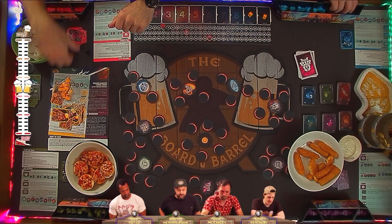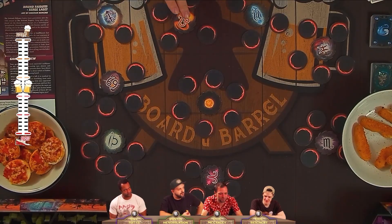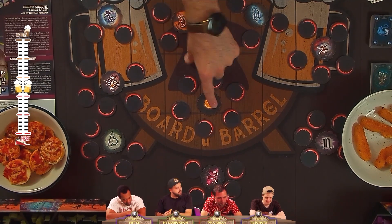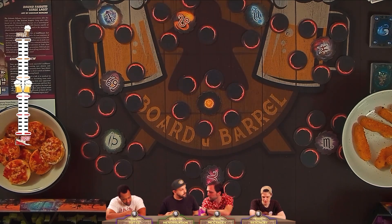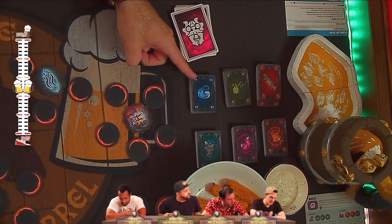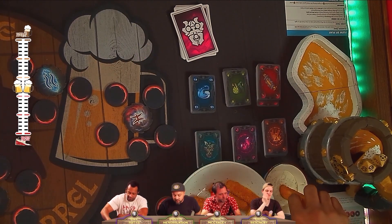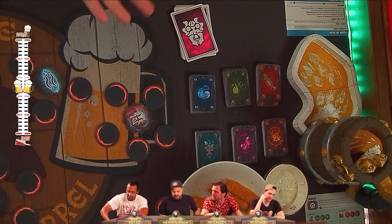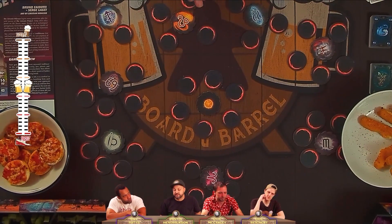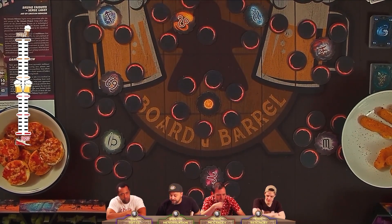For starters, there's a setup phase where we pay attention to the starting system with the Sun in the middle. There are six different production-type planets that produce resources: water, food, energy, and three different types of ore. Each one of those production planets will produce one of those six resources. In the starting system, each of the six planets on the other side is one of those production planets.